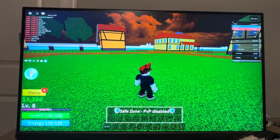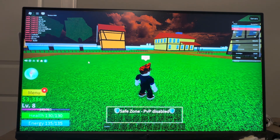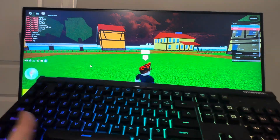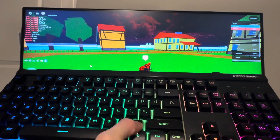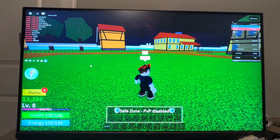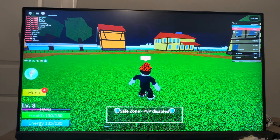So to chat here, you're going to do this, and you guys can then chat like this, and it will send it to everyone. You can also press the slash key too, right here. If you don't want to click all the way there every time, just click the slash button right there on your keyboard.